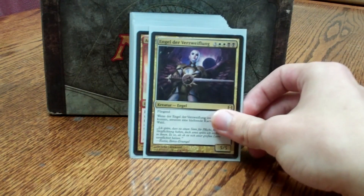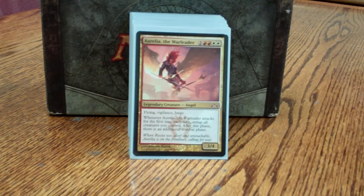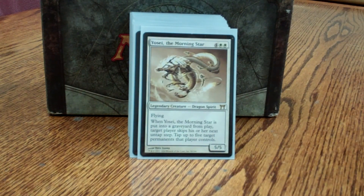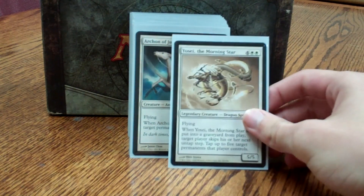Angel of Despair does the same thing except destroying a permanent when she enters. Aurelia: after the first combat step, trigger a second one, sacrifice her, bring her back, get another combat step. As long as I have 2 mana I can take an additional combat step — it can be 5 or 6 a turn. Yosei locks one or more people out of the game, skipping their untap steps every time it dies.